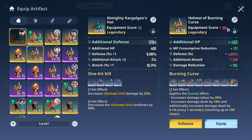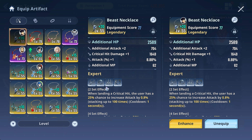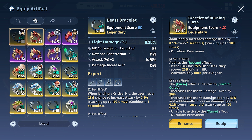When it comes to accessories, I just went with the Expert set — very simple and nice. You get a stacking effect every time you land a crit, stacking up to 100 times for a 1.6% attack bonus, which amounts to a lot especially in this long drawn-out battle. The Burning set 8-piece effect is also very good.